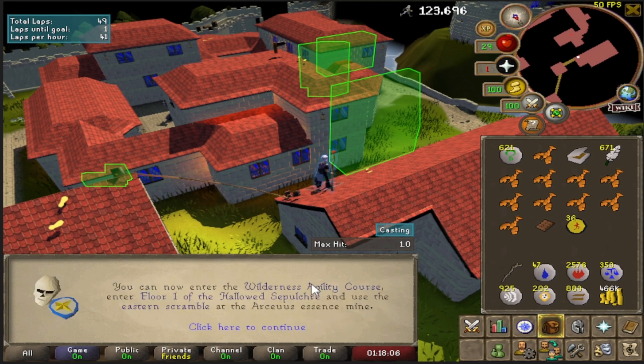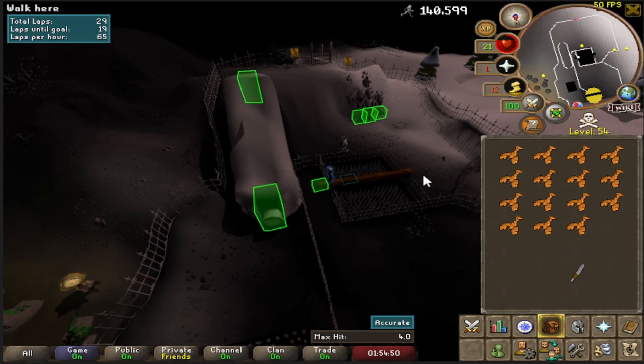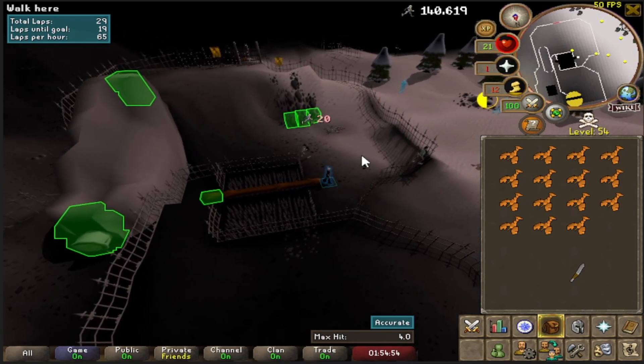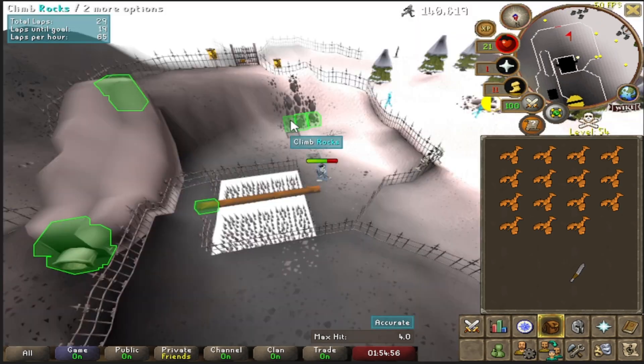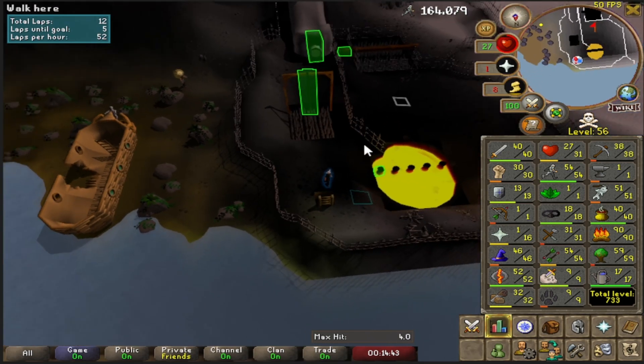There's 52 agility and we can go to the wilderness agility course now. Obviously we don't get any marks there but the agility XP is super quick, so I'm going to go there until 56. It's always so scary when I see somebody log in here — I feel like they're going to try to kill me, then I remember...